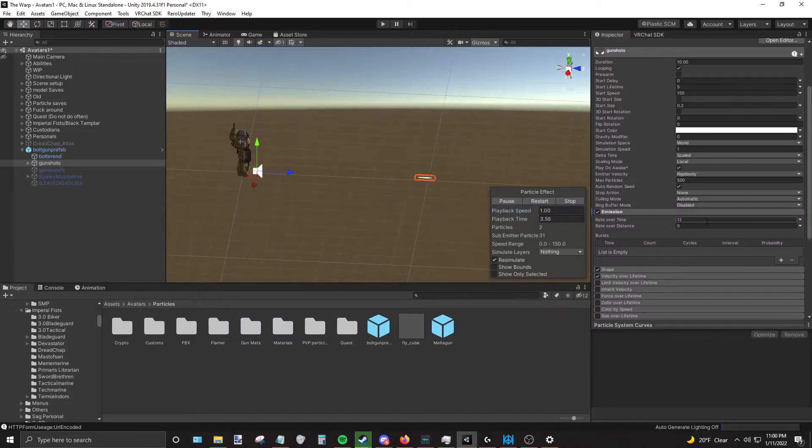Here's what makes the difference between an automatic and a semi: rate over time set to zero. Now we're going to look at burst — as you see, burst is 30. This is how we can make a shotgun, but let's make a bolt pistol first. Set burst to one, so now every 10 seconds according to duration, we fire once.